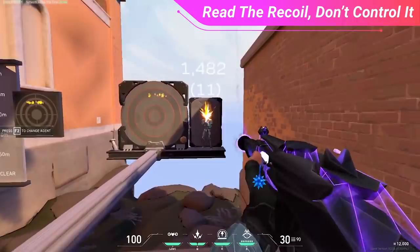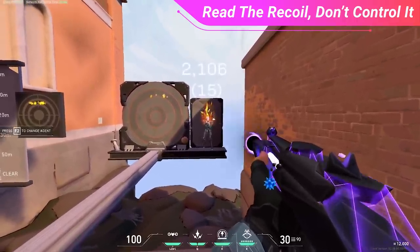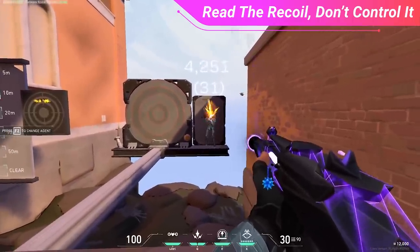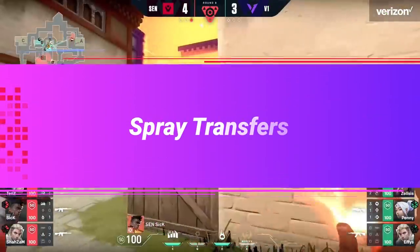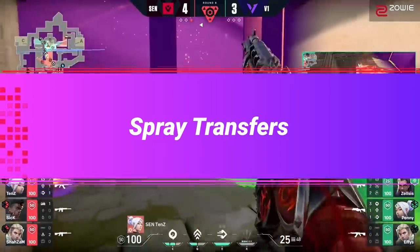This is specifically the mechanic that makes people think Valorant is so random when it comes to extended trades, because most people don't realize they have to move their mouse a different way every single time. You have to practice being able to adapt your spray throughout the fight. But there is one major strategy we still have to talk about before we get into the niche tips to help you pick up kills, and that's spray transferring.